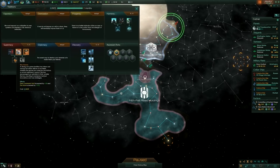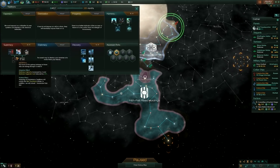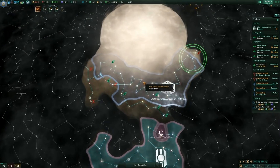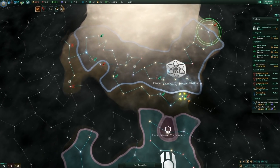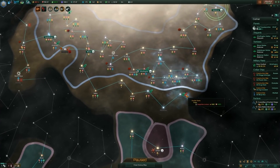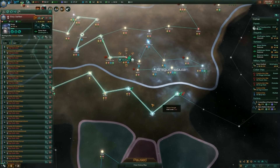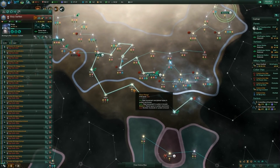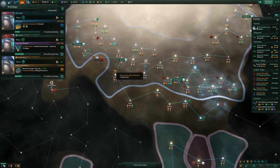Fleet command limit increased by 20 and fire rate increased by 10 — we'll go for that. We'll finish off the Supremacy tree. We got a problem: Sapphire Lurkers. We can't get any further without dealing with them, so the fleet's got a job. At least we have tier two hyperdrives, which makes things go a little bit quicker.